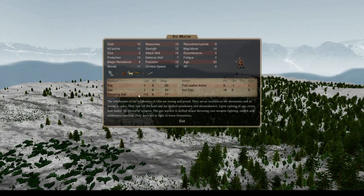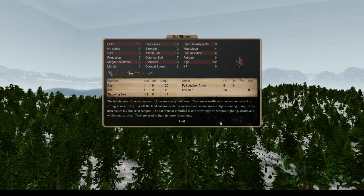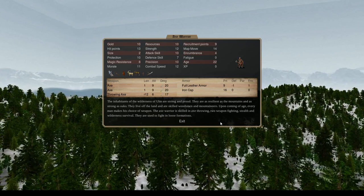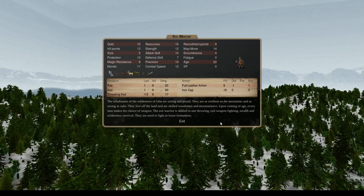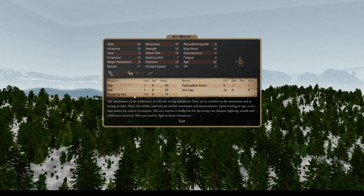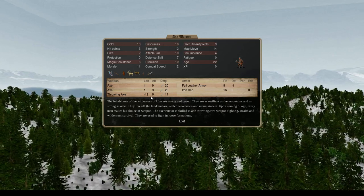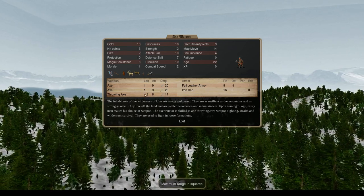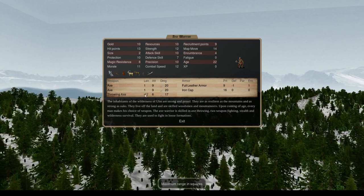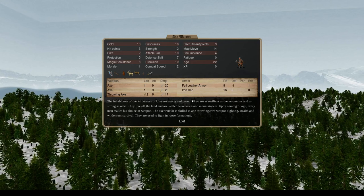The Axe Warrior - the inhabitants of the wilderness of Ulm are strong and proud, as resilient as the mountains and as strong as oaks. Upon coming of age every man makes his choice of weapon. The axe warrior is skilled in axe throwing, two-weapon fighting, stealth, and wilderness survival, used to fight in loose formations. They wear leather armor and an iron cap, carry two axes, and also have a throwing axe for ranged attacks at range 12 before closing in for hand-to-hand combat. Protection is only 10, so not a lot of defense.